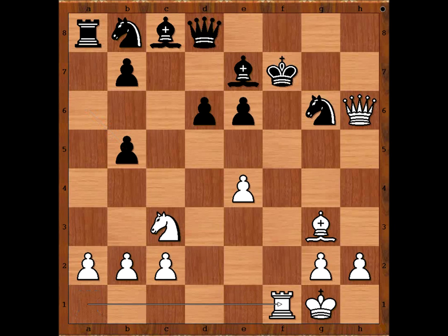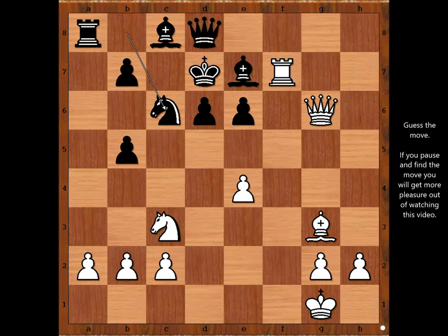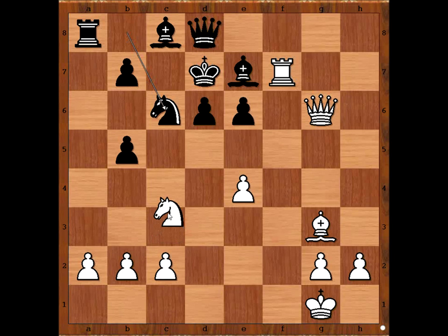The game continued: rook to f1, check, king to e8, queen takes on g6, check, king to d7, rook to f7, pinning the bishop. But now knight to c6, defending the bishop, and it looks like black is holding. How to continue? Please pause the video and try to find the brilliant move that Keres played. Did you find this brilliant knight move? Knight to d5!